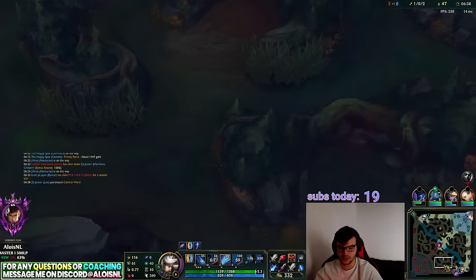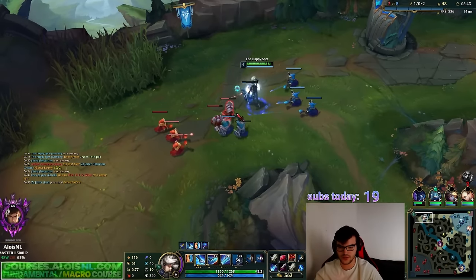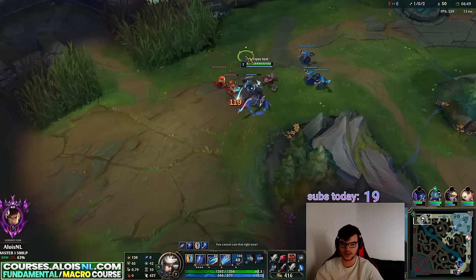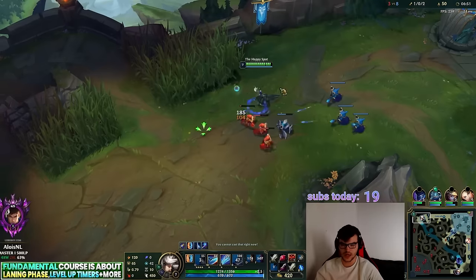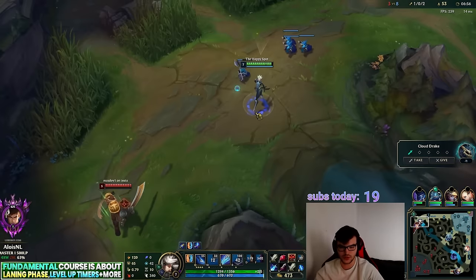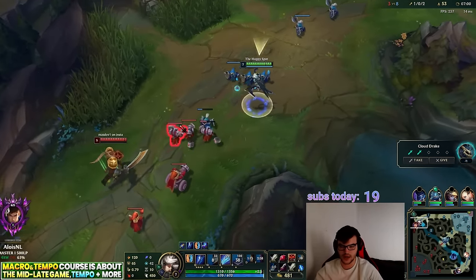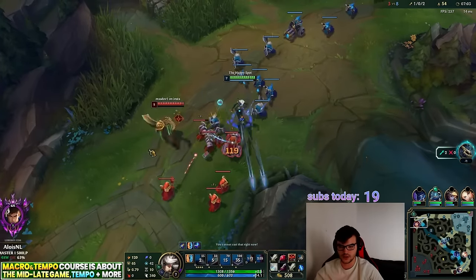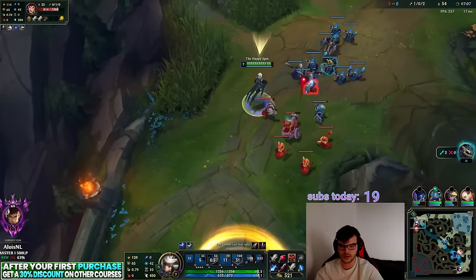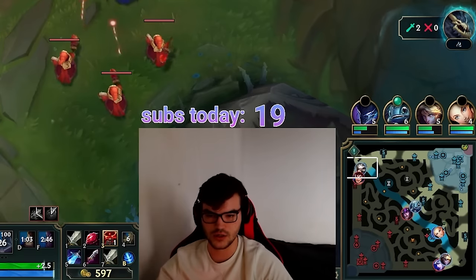Echo died with 31 CS in bot lane. In theory, Garen can never get back in the game unless I die. If I farm to Trinity Force, Garen's game is pretty much over. I just want to farm to Trinity Force — there's a plate I can play for too, so I'm not hard-pushing yet. By proxying the next wave I still get tempo here even though Camille can't inherently proxy.